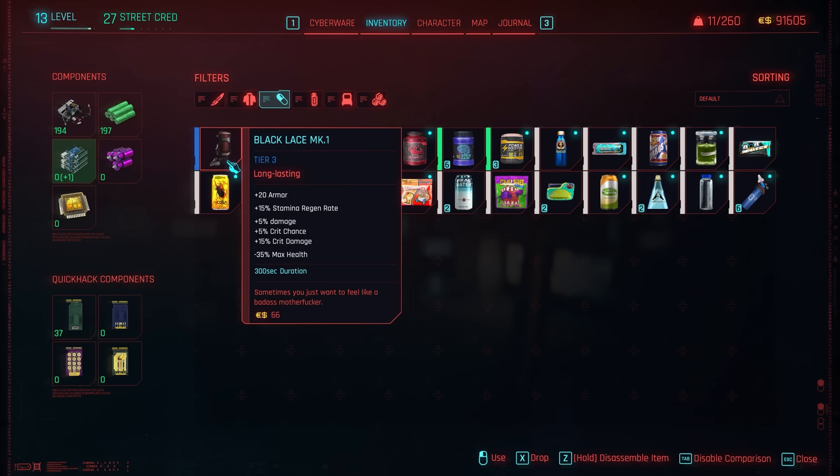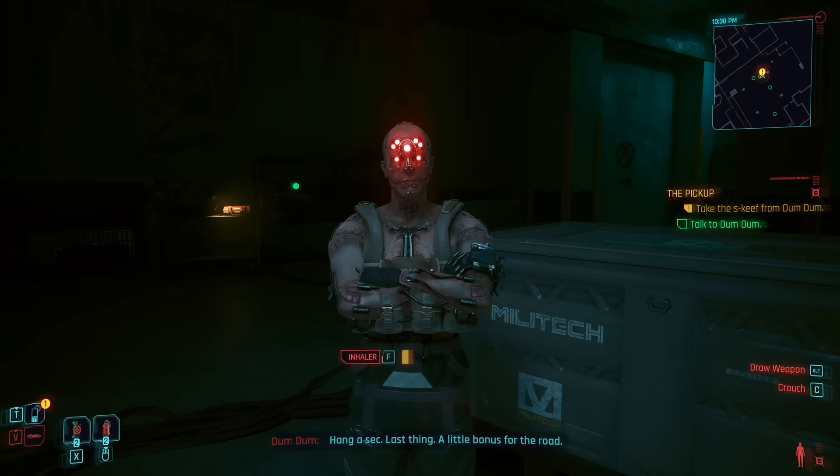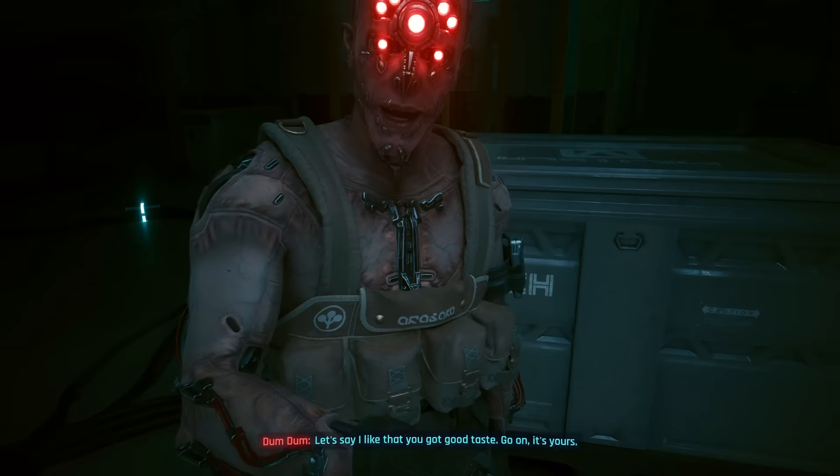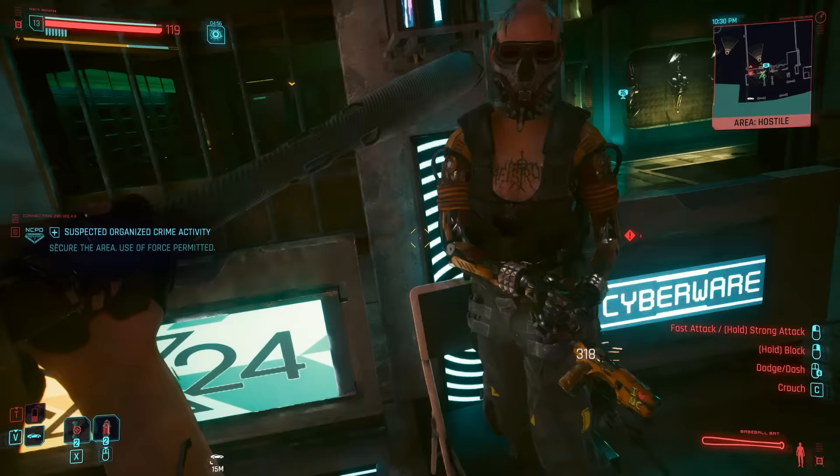One of the items that was surprisingly overhauled with Phantom Liberty and Patch 2.0 was Black Lace. This was that secret chem that Dum Dum would offer you during the pickup, but only if you had the Street Kid life path and sided with the Maelstrom. You'd only get one copy of this and it was a single-use item, making it easily one of the rarest items in all of Cyberpunk. With 2.0, it had its stats reworked.